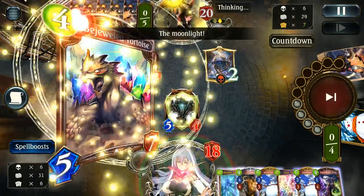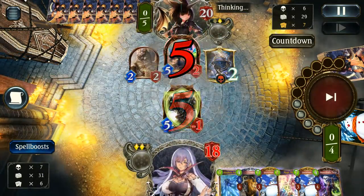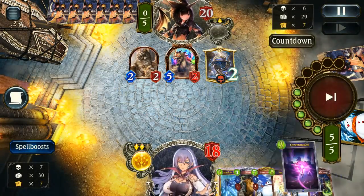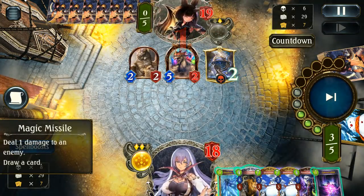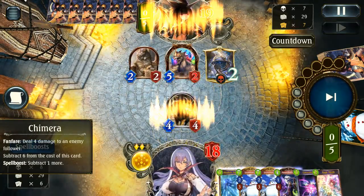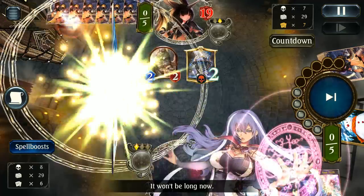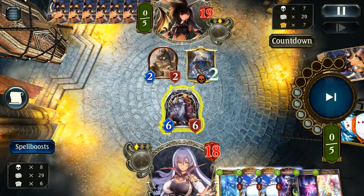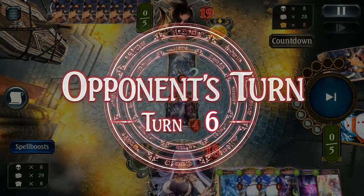My opponent has done reasonably well to set up against me so far. Magic Missile is great, and I get a really nice way to use this Chimera — answering their board effectively and setting up a possible threat. We're very close to using our Snowmen, which is kind of my biggest turns. I really love using those Snowmen as huge swings.